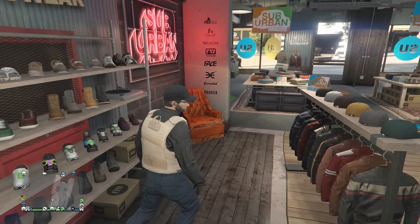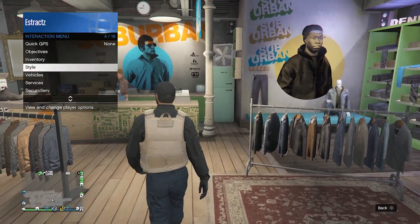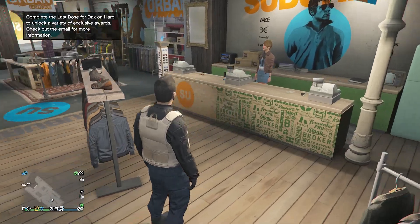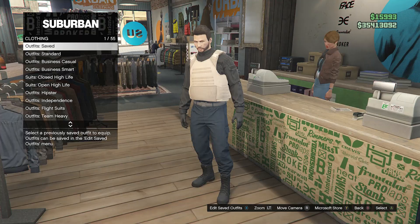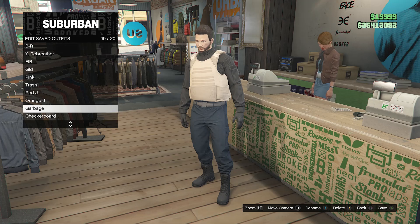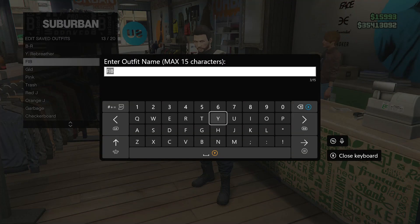After you have the boots you like, back out and take off any head accessories your character has. Once your outfit looks like this, go up to the front counter, hit Edit Saved Outfits, and save your outfit on any slot that you want.